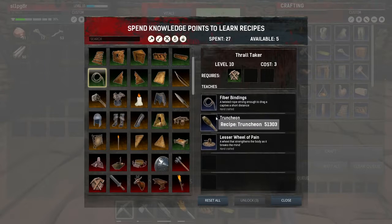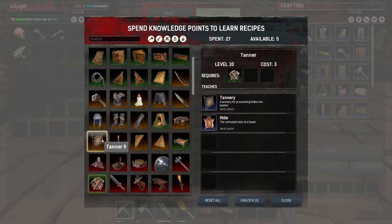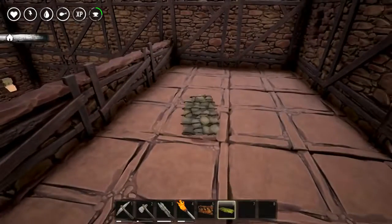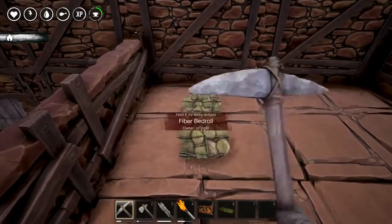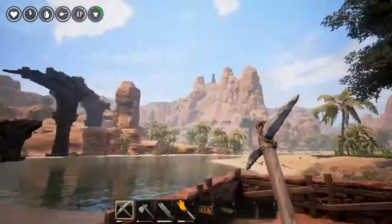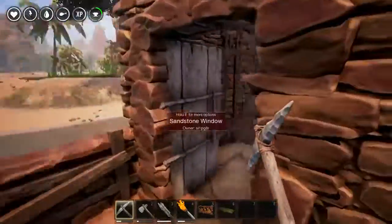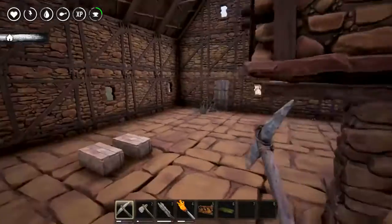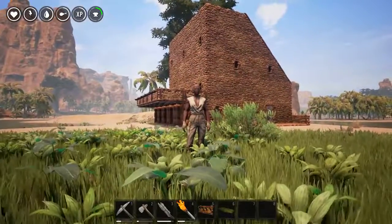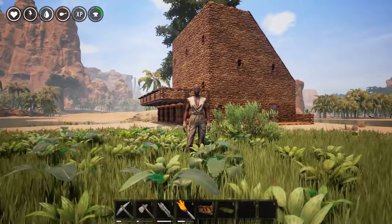Vitality for a bigger health pool - we want more strength and stamina. We're going to pump another point of vitality and stamina. We're currently level 15. We've got a bunch more recipes we can learn - we unlocked the thrall taker, fiber bindings, truncheon, and lesser wheel of pain, which allows us to do some pretty cool stuff we'll talk about in a future episode. Let's place the fiber bed up in this area and attune to it - spawn point updated. Look at our little area, the view is beautiful. I like our little house - it came out perfect. That's gonna be it for today, ladies and gentle peeps - may the stuff and things be with you!